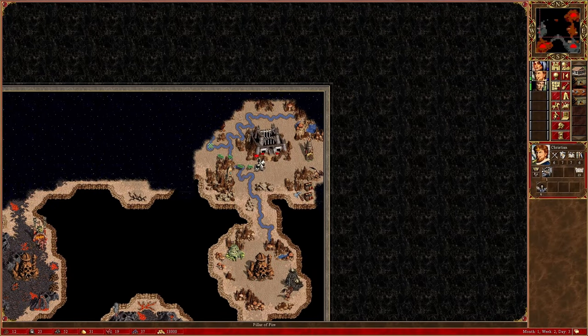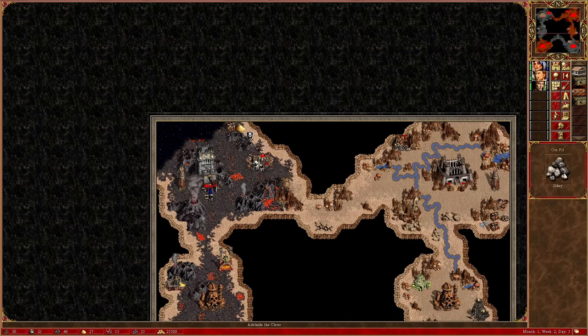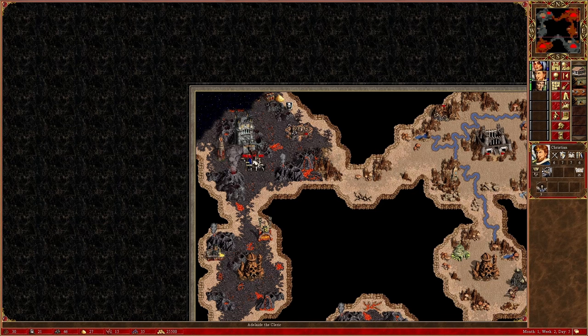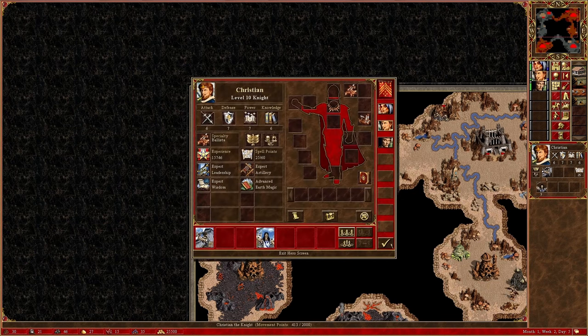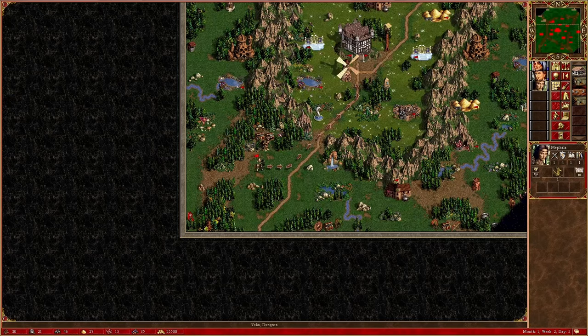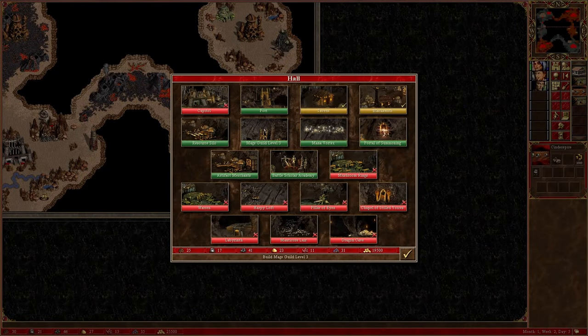In order to get the time and peace to build up all the magic guilds, I park one hero in front of the AI's last town. This makes it so they won't move, probably thinking I'm about to attack. Nonetheless, in every practice run I did, the AI's last town hadn't been built up, so I just casually let Adelaide stay with a bit of a weak army.